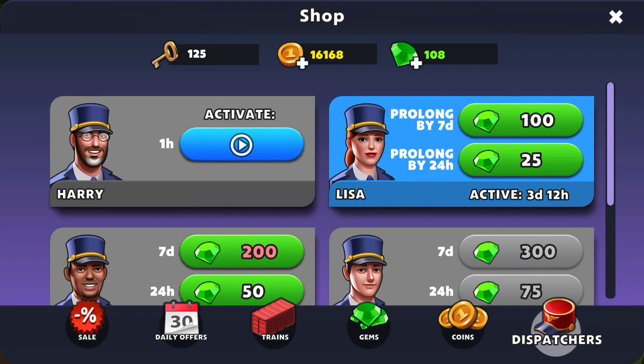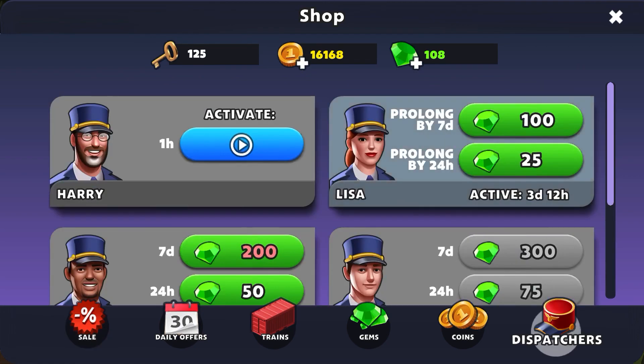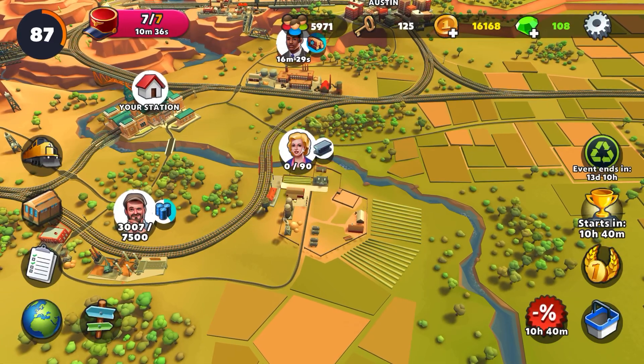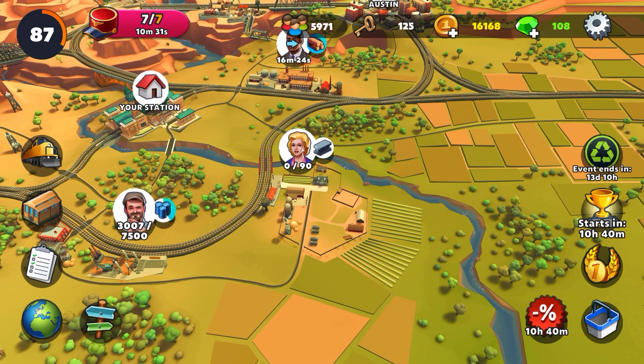My recommendation is to use Harry as much as you can — pay attention to when Harry is going to be available. Sometimes in a sale you get the option to rent a package of dispatchers, so you might be able to get Lisa, Matt, and Thomas for a certain number of gems for a period of time. That's how you get dispatchers in Train Station 2 — maximize the number of dispatchers to maximize the number of trains you can send. Thanks for watching, hope you enjoy the game.